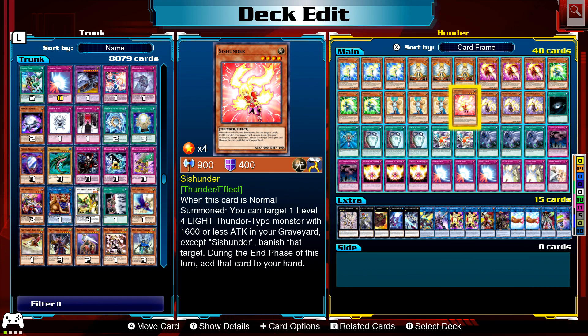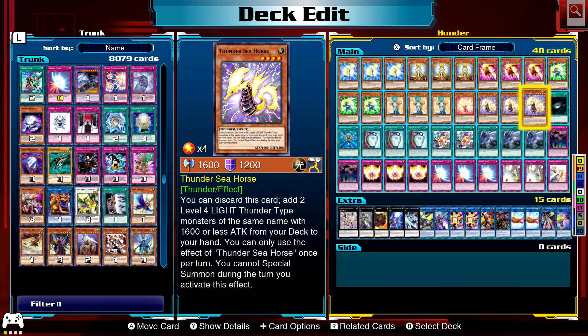It's not bad; I have it at one in this build. Thunder Seahorse: you can discard it to add two level four light thunder type monsters of the same name from your deck to your hand. You can only use this effect once per turn, and you cannot special summon during the turn you activate this effect.